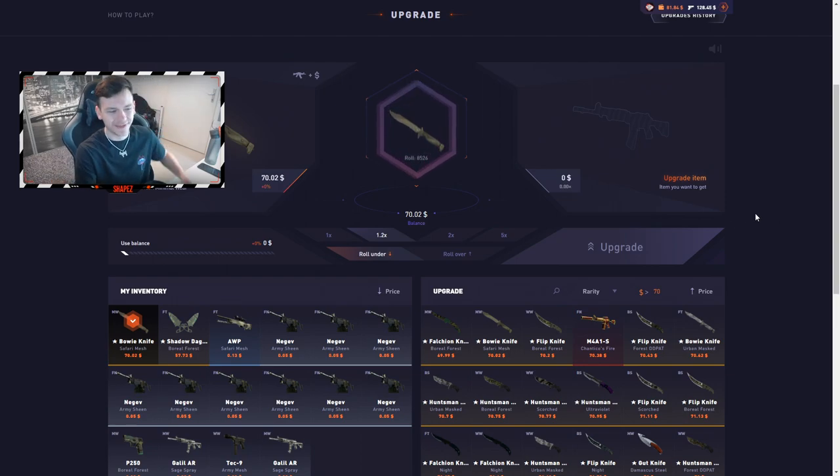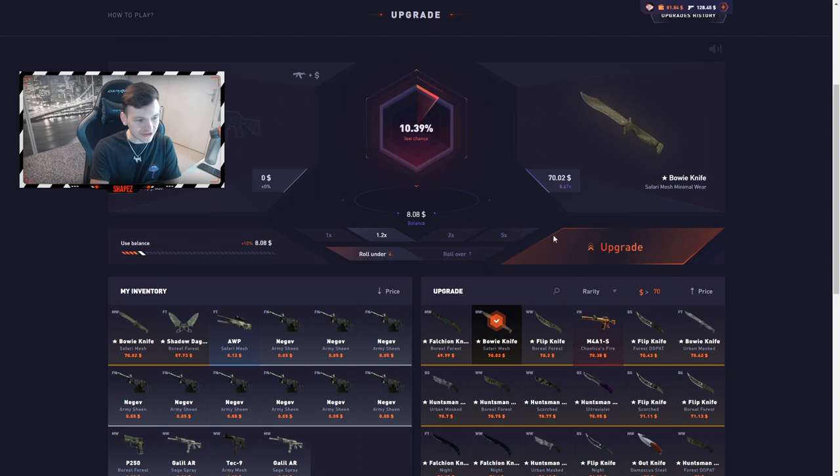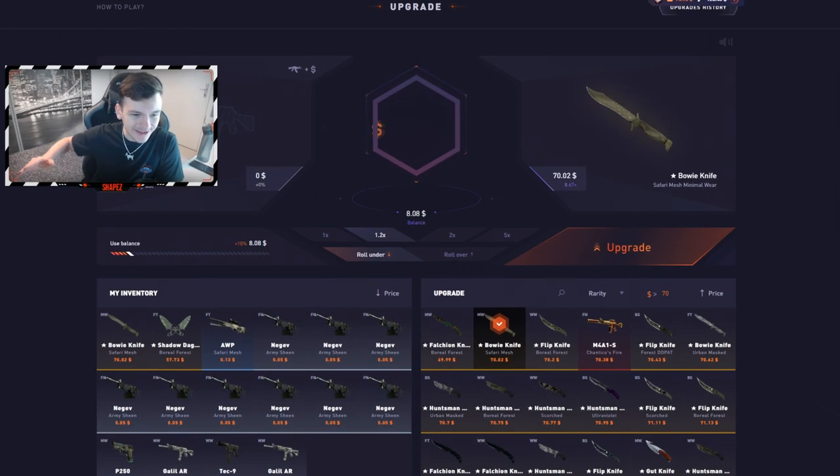Since I got two knives, I'm going under again — ten percent on under, back to back. Got a knife safari mesh! It was over — I was literally about to go over but I told myself, stick to under. It was a 95 ticket though.